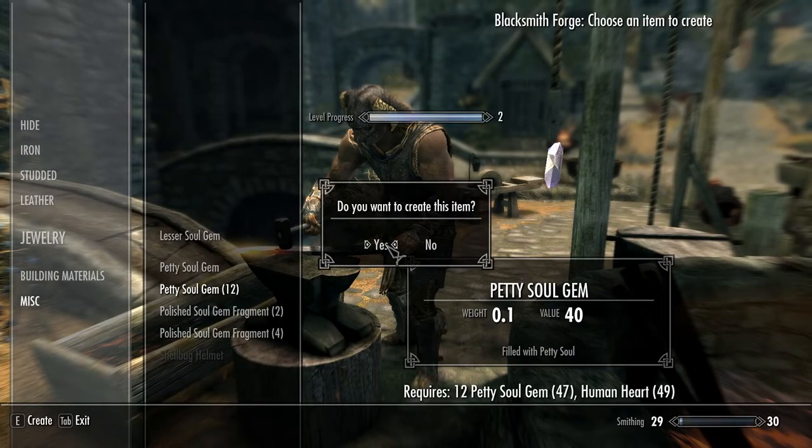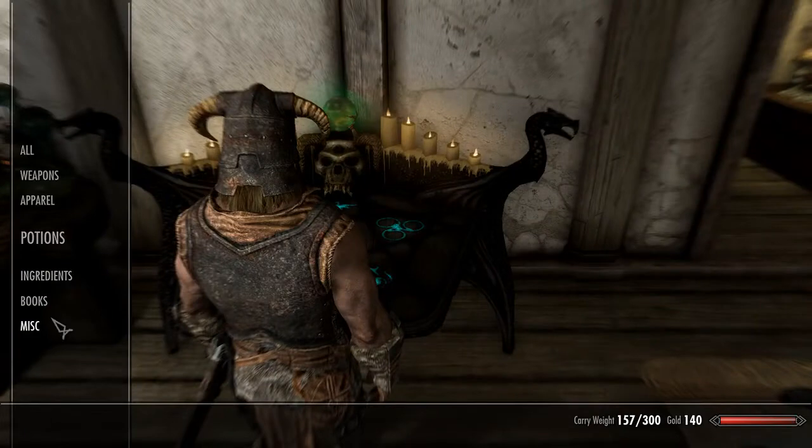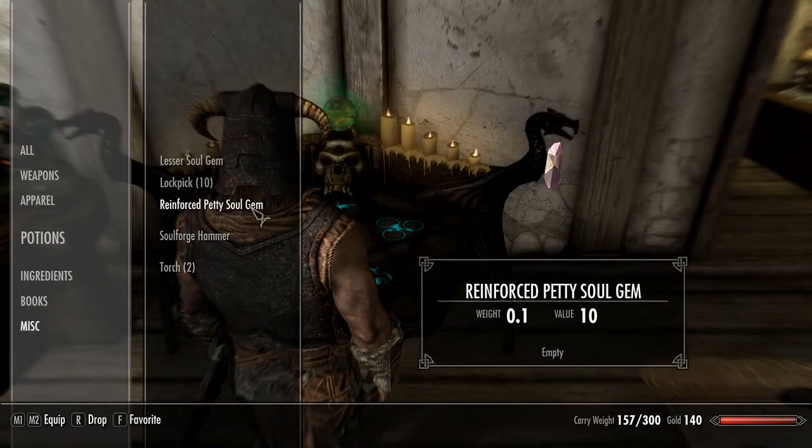Once you have a filled soul gem, you simply take it back to the forge and use the soul within the gem to reinforce it. This effectively reinforces the gem and empties it, allowing you to refill and reuse the gem as you see fit.